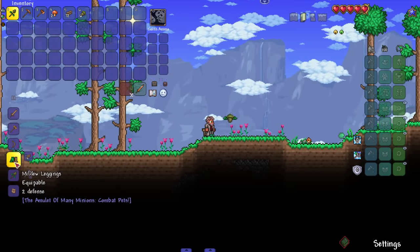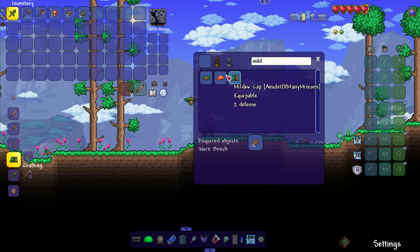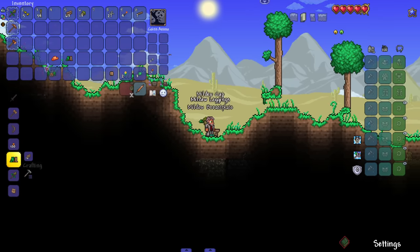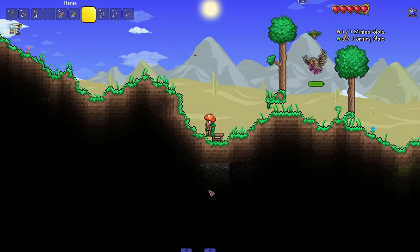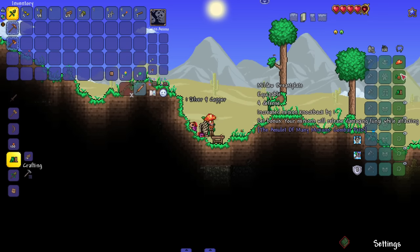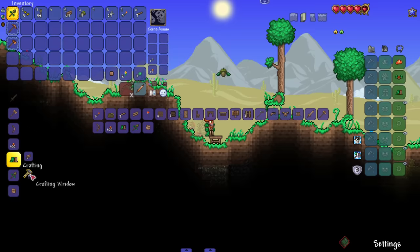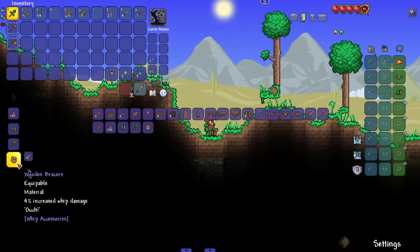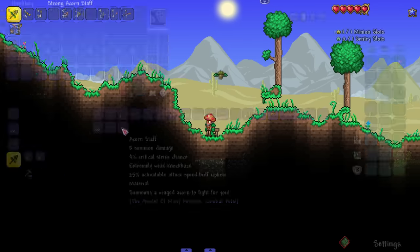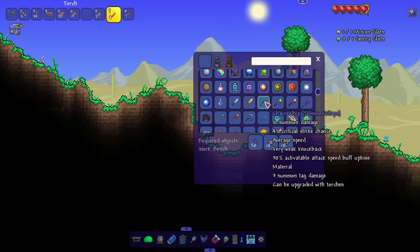We've got our Acorn Staff and can already do damage at the beginning of the game. On top of that, we can craft our first armor set — the Mildew armor set, which requires some day balloons and mushrooms. The set bonus releases damaging fungi while your minions attack, and it fits the summoner theme perfectly. We also have the option to craft Wooden Braces for increased whip damage, a nice early-game summon accessory.